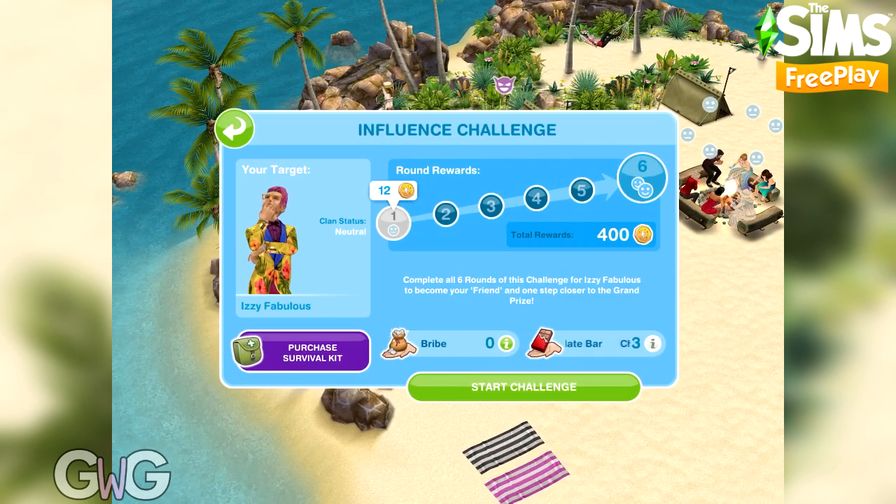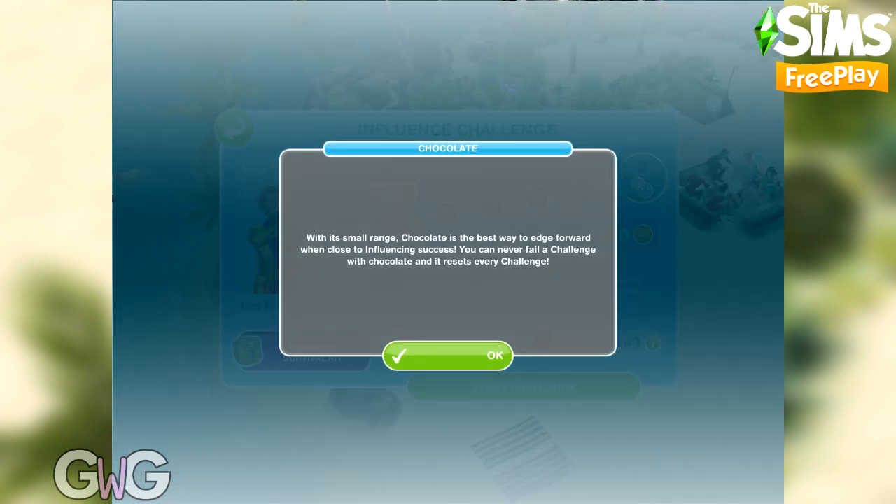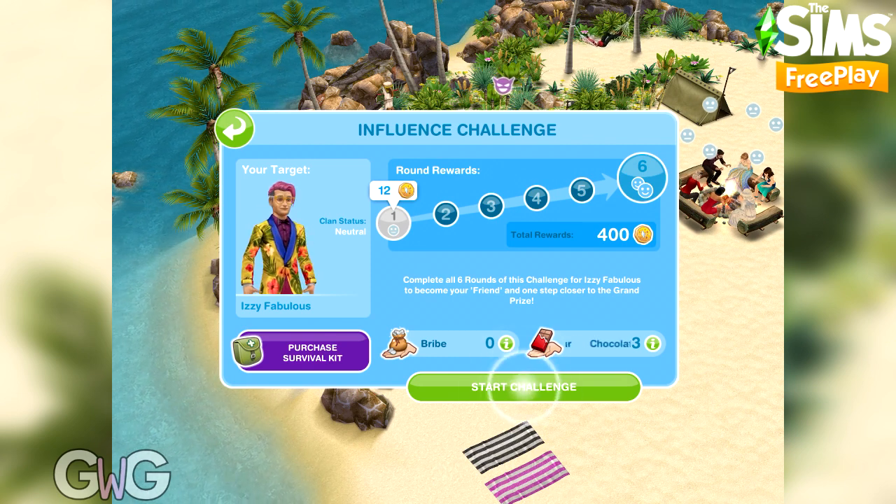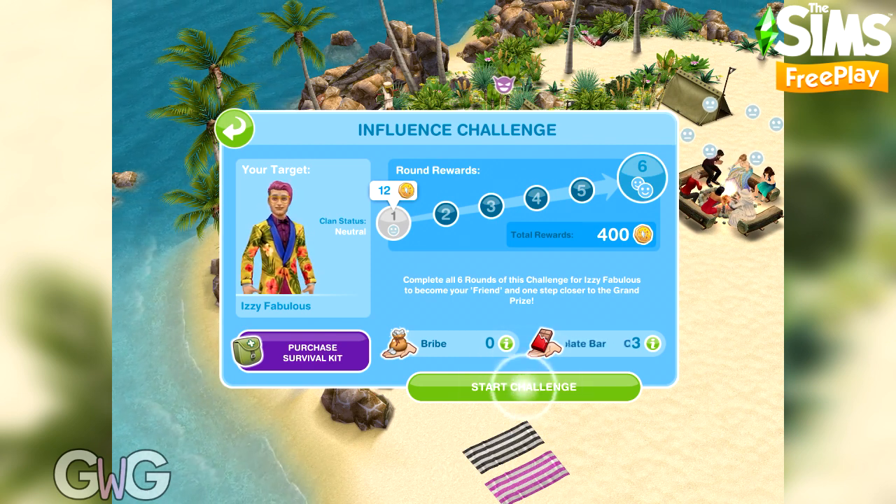You also have the chocolate bar — you get three per challenge so use them wisely. They give you between two and nine points and you can't fail if you use chocolate. It will make more sense when I show you how a challenge works, so let's get started and click start challenge.